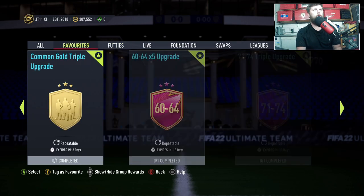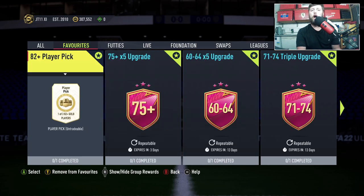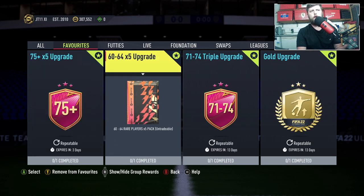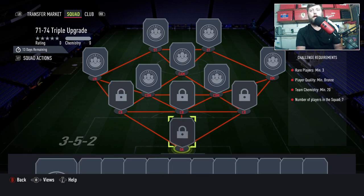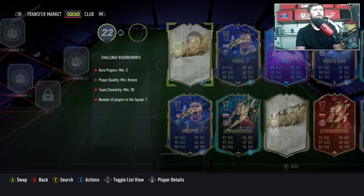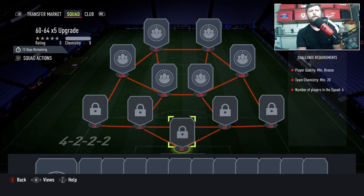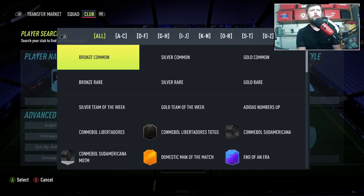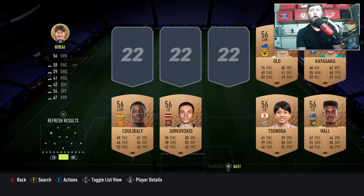The 82 pick — I still think that's worth it, but if you're on about the recycling side the 75 times 5 will be the better route for more consistency. The 82 plus will take longer to grind out even if it is more worth it per pick. So we want to go in for the bronze — I'm pretty sure it is 60 to 64 rare player.